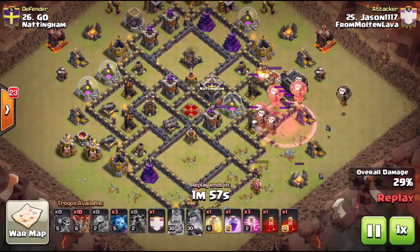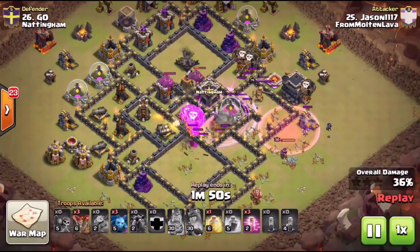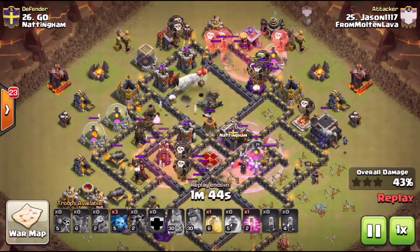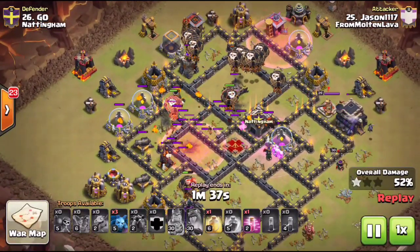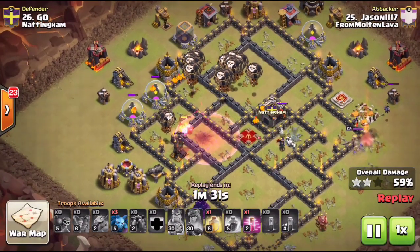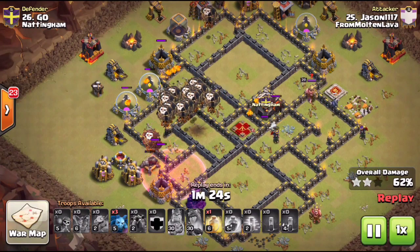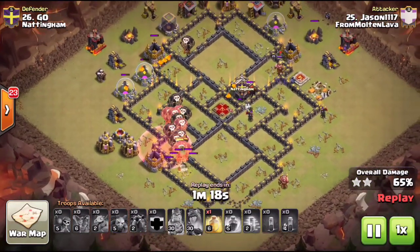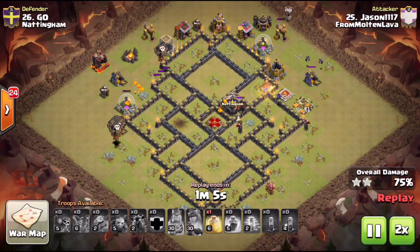He drops the rage in the core along with both skelly spells — the enemy queen was down in no time. The hound comes from the top of the base down over to nine o'clock as he drops more loons, taking defenses down one by one. He still has a heal spell and a haste left. He pretty much swagged that haste — completely swagged a heal spell as well. So again, setting up air defenses diagonally is trying to discourage an air attack, yet doing an air attack on these layouts is completely dominating.